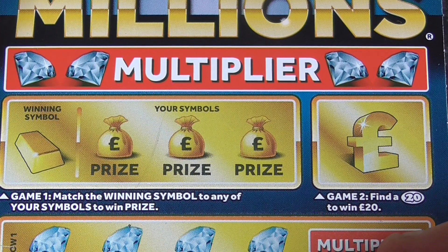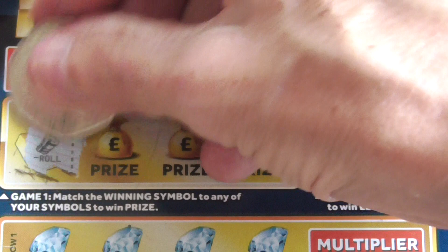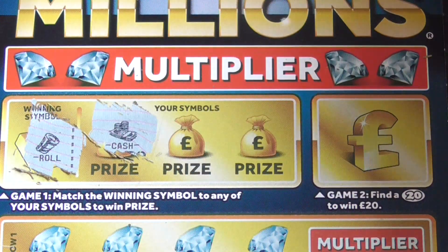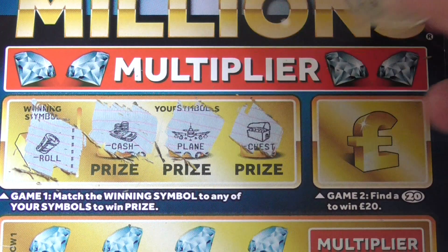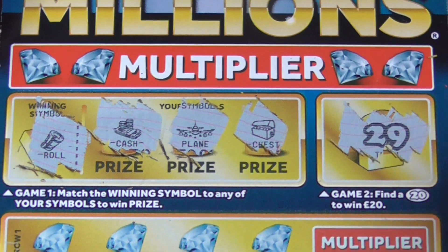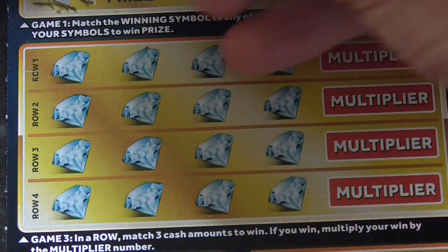Second card. Look for the bankroll. A cash, a plan, and the chest — I looked for the chest last time. Right, one for the 20, 29. Try again for the multiplier — I want to get the multiplier on these.